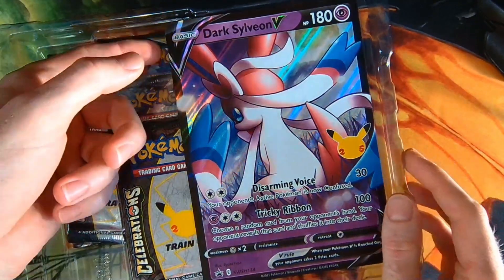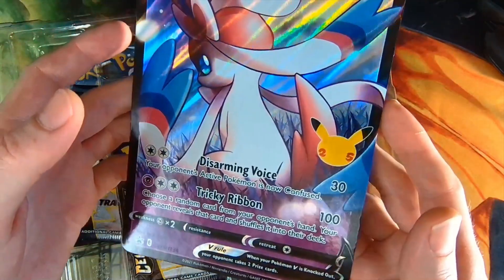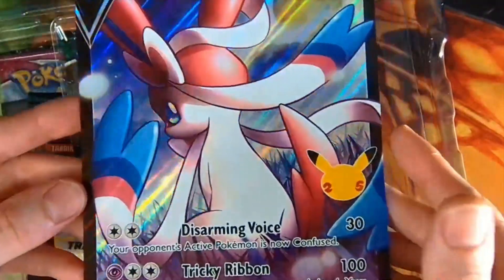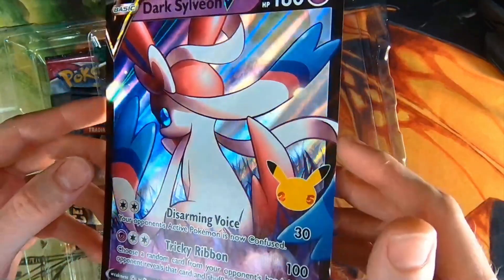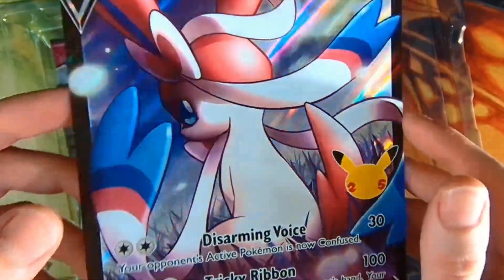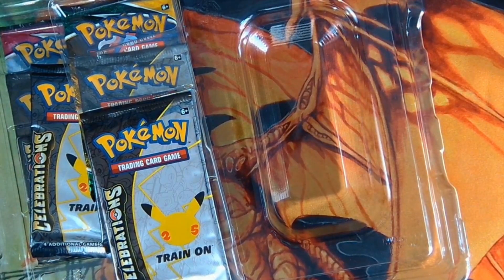What do we have here? Look at this monster — Dark Sylveon V jumbo card! I'm probably gonna need to get some sleeves to put these in. And eventually we'll be getting them graded, of course — probably giving them out to our Patreons. Look at that foiling. Sheesh. Absolutely beautiful foiling on the card. Set them bad boys to the side.